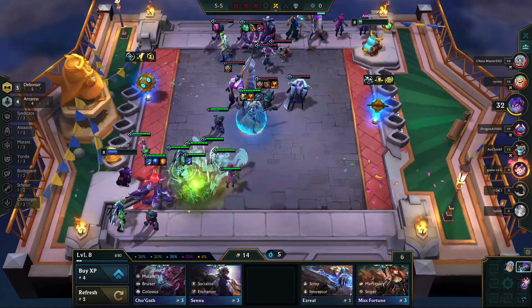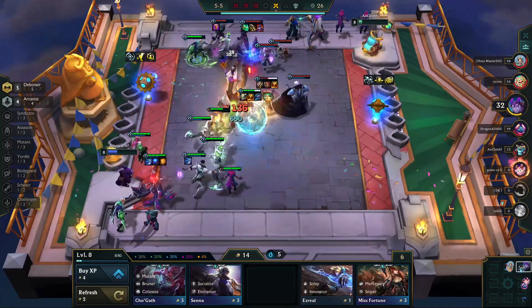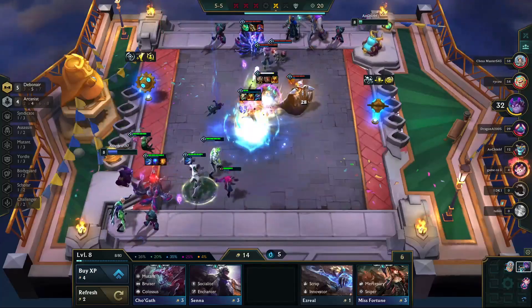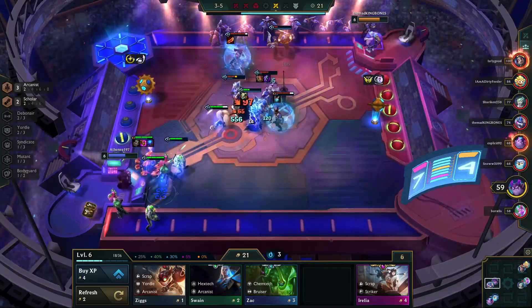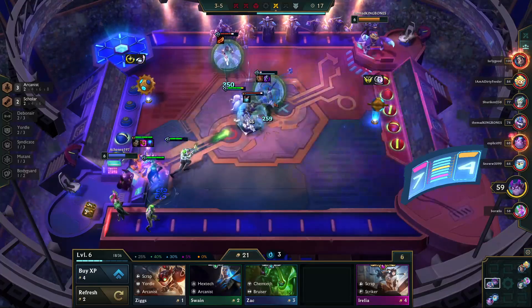Hello and welcome to another Giant Slayer TFT how to play video. Today our analysts will be diving into how to play Ahri carry for patch 12.5. Ahri received a few changes in the 12.5 patch, most notably a reduction on the spread of her orbs. This means Ahri has more consistent damage on single targets, helping her eliminate champions much faster than before. Alongside that was a starting mana buff, which helps Ahri ramp up quicker during combat.